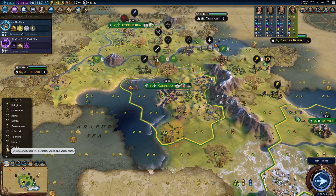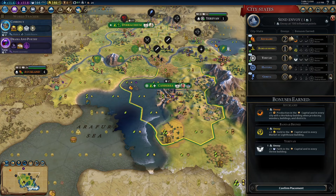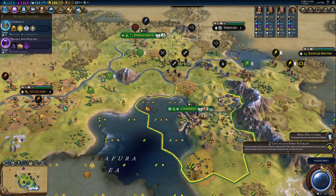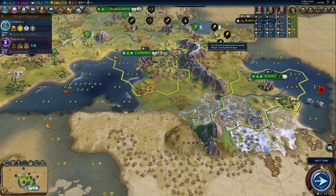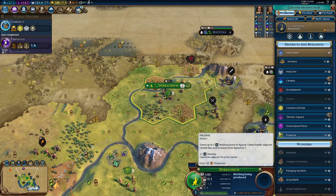Australia's bonus, Land Down Under, gives your coastal cities plus 3 housing. You get culture bombs from pastures and your districts, except for harbors and industrial zones, get plus 1 yields from charming tiles and plus 3 from breathtaking tiles. You're one of those early DLC civs that got culture bombs, and you also get a huge start bias towards pasturable resources, so that culture bomb really does come in handy.